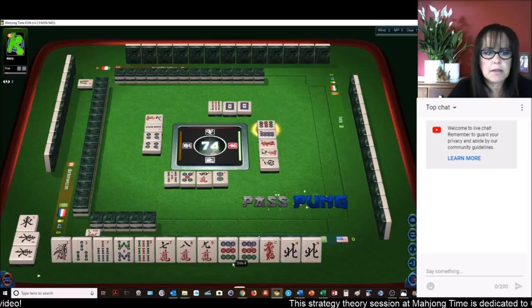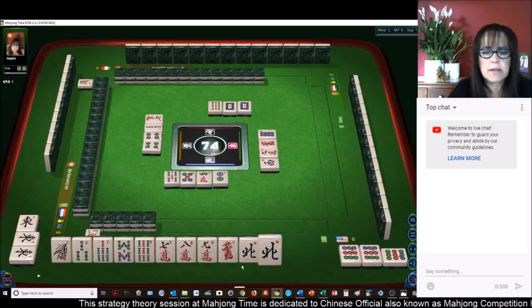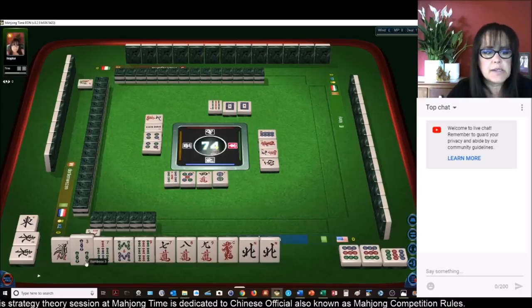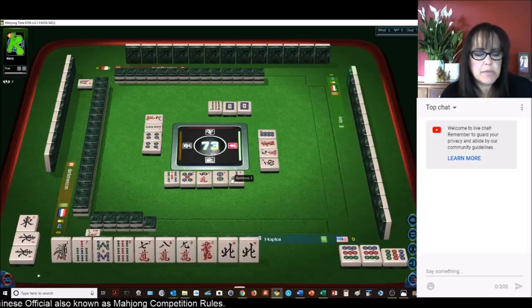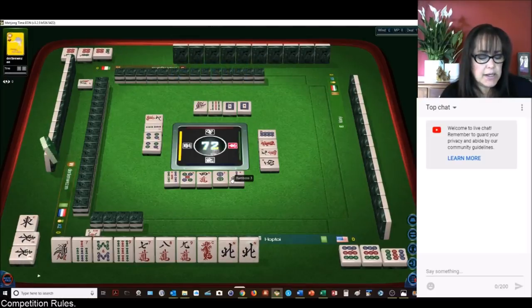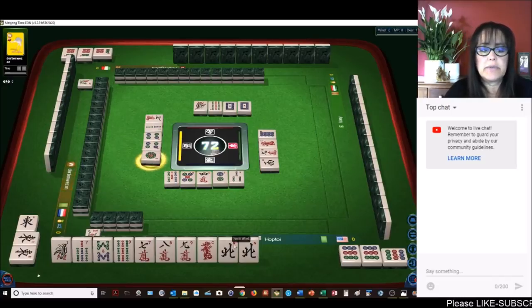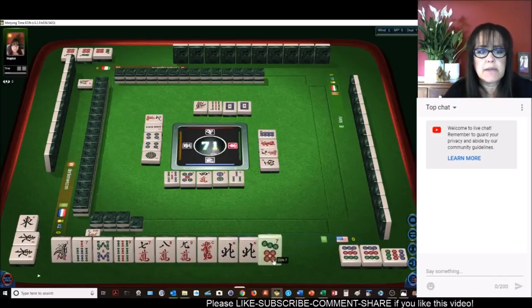Nine dots — let's escalate this. Now that's our seat. Let's get rid of the three bamboos. Mixed double chow is number 70, that's one faan. The pong is one, so that's two. Outside hand is four, that's six. We need two more. Our seat is two — we've got our eight faan.